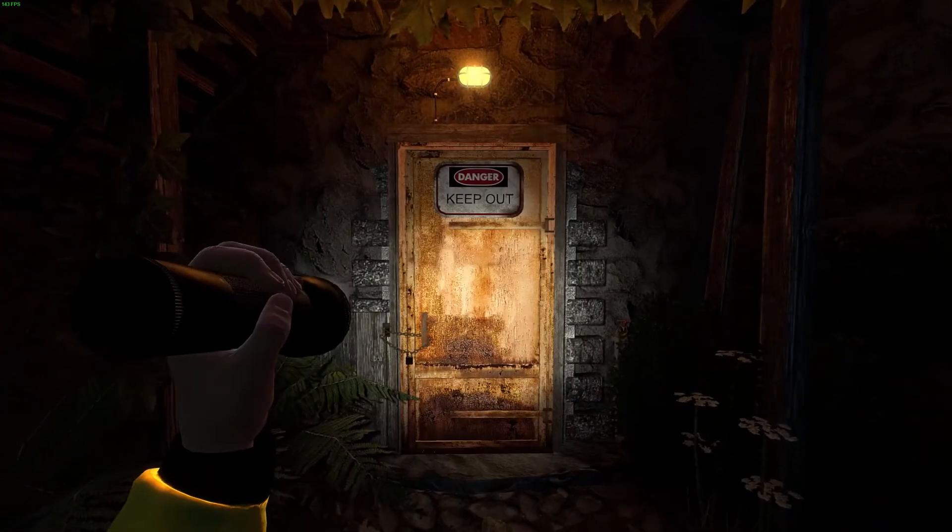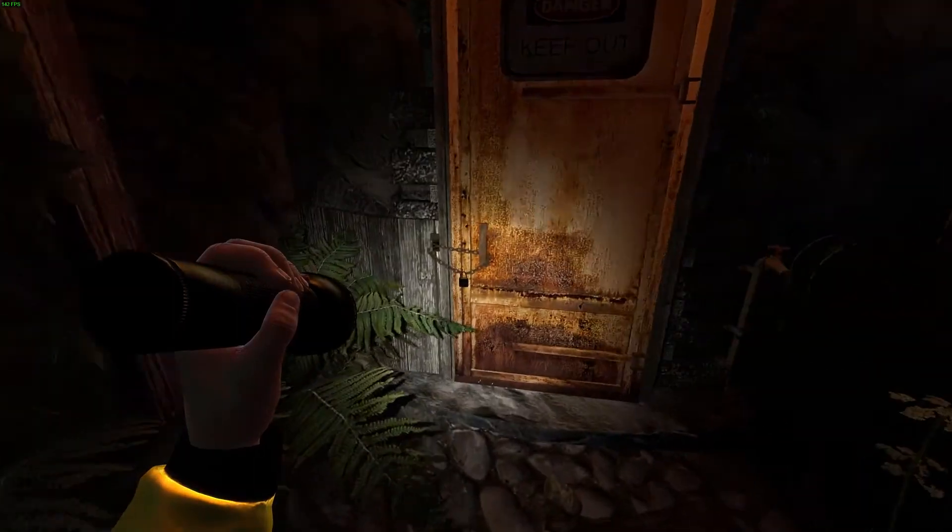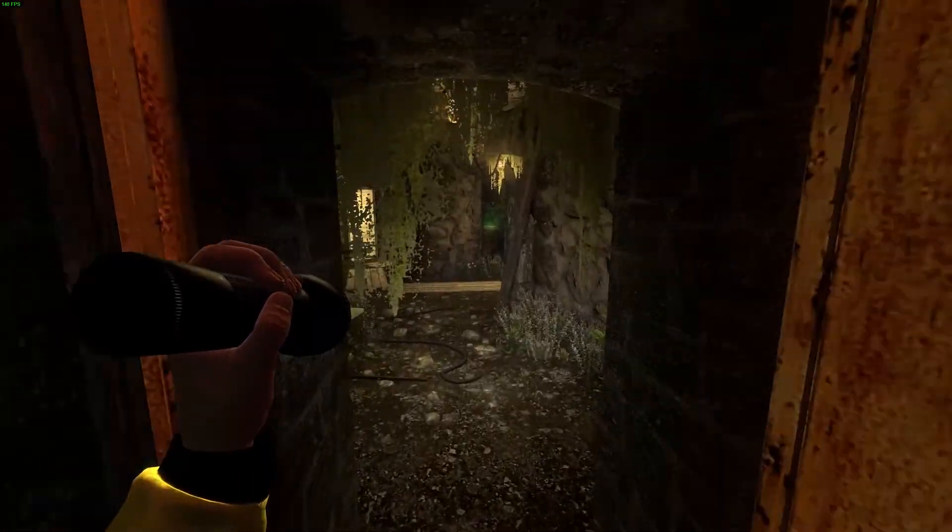Enter the castle and then open the locked white door. Enter the room and pick up the button, which will be situated to the left of the door.